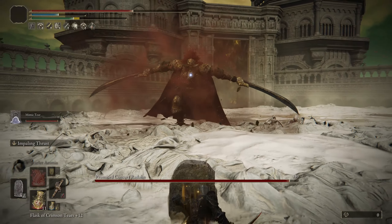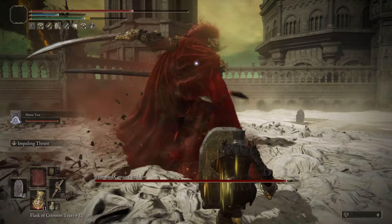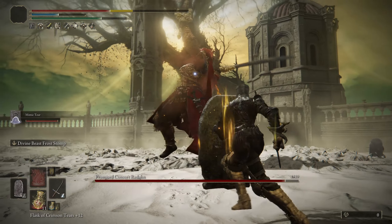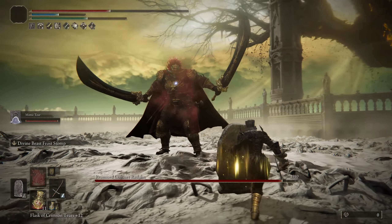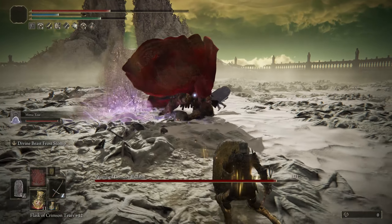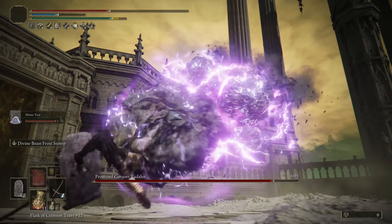So we're going to be using Scarlet Rot — that's just the best way of doing it. We already got him inflicted, as you can see. I'm using the Heavy Scarlet Rot Pots, which are a new item in this DLC that you can easily craft. I'll be going over that at the end of this video, but you want to get that inflicted on him. The nice thing about pots is that your Mimic is going to throw them and it's not going to use your inventory.